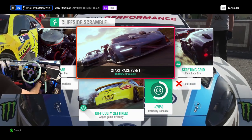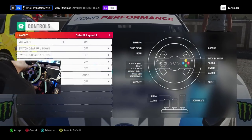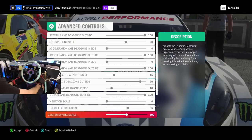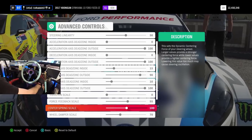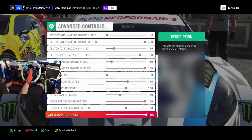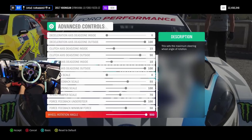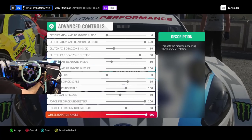Before we get into the race, here are my wheel settings. Vibration scale is off, all the way at zero, because you get vibration feel with the force feedback anyway — so I turn vibration scale off so it's not chattering the wheel. Centering spring I have at 100, wheel damping scale at 70, force feedback understeer at 100, minimum force at 50, and I'm at 900 degrees of rotation. These are the settings I use for drifting, racing, and rally. I did up the wheel damping scale since the last videos to get a little more stiffness because I like the feel of the wheel in Forza Horizon 4 after the force feedback update.